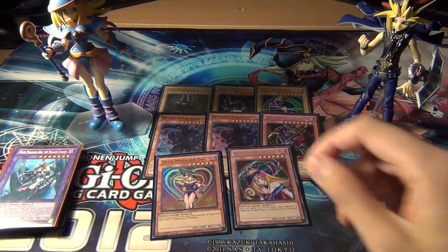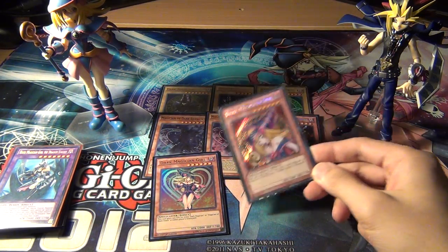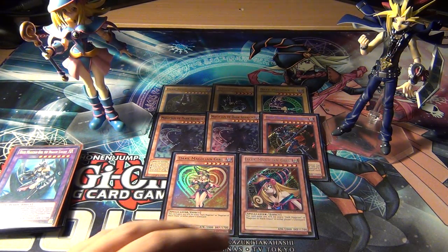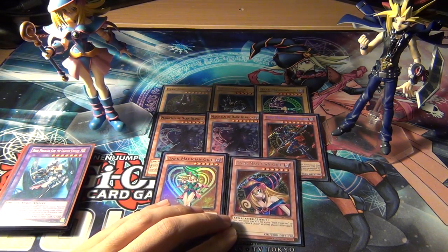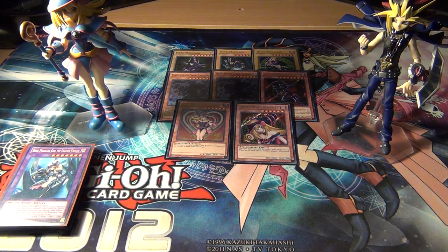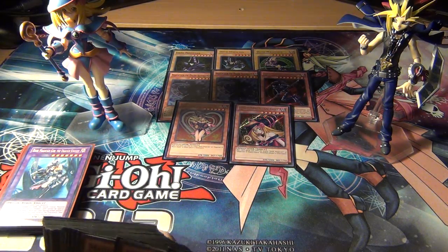Moving down the stack, two Dark Magician Girl. I have my Legendary Collection Yugi's World copy — the original art, the one Yugi used in the show. Two of her because she allows you to go into Rank 6 monsters as well as get your Dark Magician Girl the Dragon Knight fusion summon out. We'll talk about that in a bit. A lot of people just run one, but if you only run one, you won't have access to Rank 6. One is probably enough if you want to run the three Magician of Dark Illusion instead.